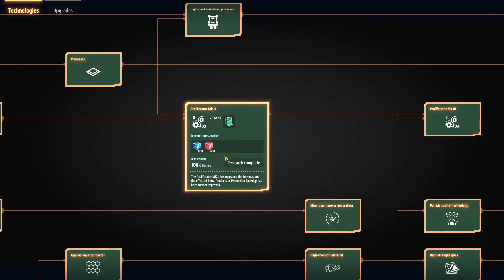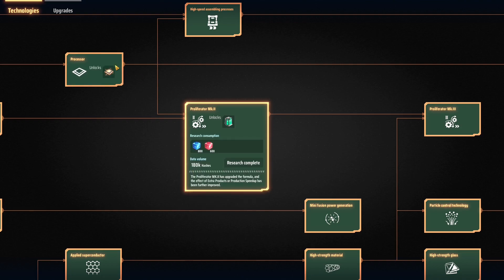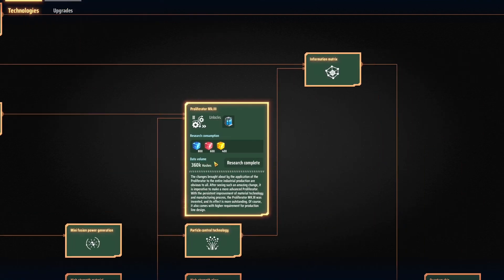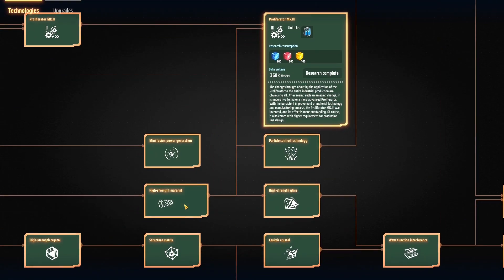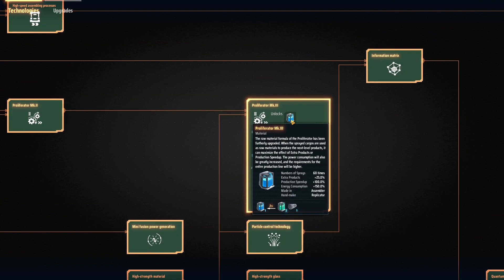Mark two is unlocked with 800 blue science and 600 red science, and it's a little bit better. Those also require processors. Mark three is unlocked with 800 blue science, 600 red science, and 400 yellow science. You also need the high strength material unlocked, because the proliferator mark three requires carbon nanotube.